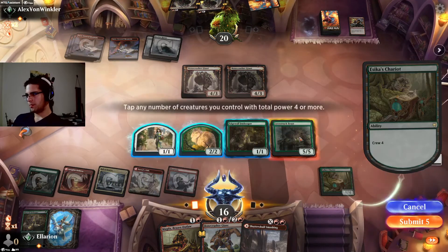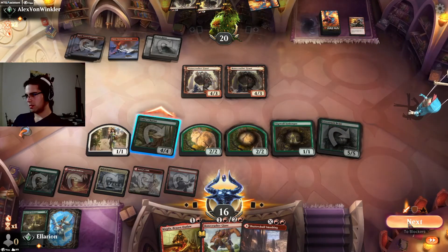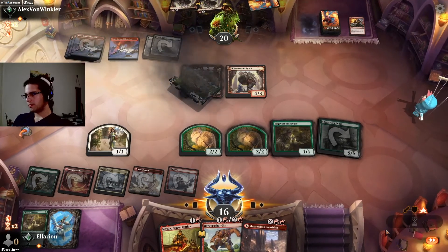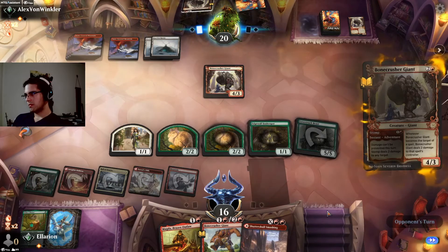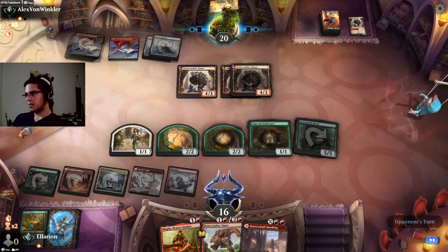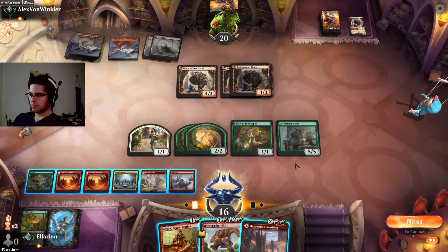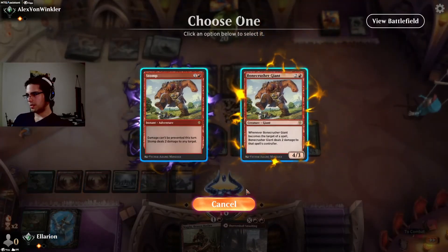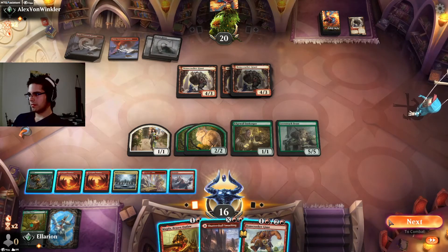Shatterskull Smashing could be good here — by enough value, I mean killing their Bonecrusher and getting another 2-2. I suppose I should have held this play until afterwards, but it's fine. Bone Crusher Central. But they don't attack into Lovestruck Beast. Stomping them is not great, so we'll just get our card out of this Bonecrusher. Though stomping means I can get a counter from the Hall of Oracles. Let's try that.